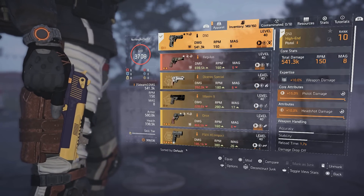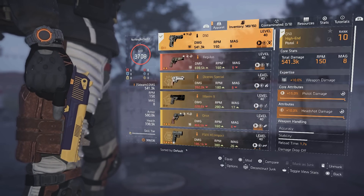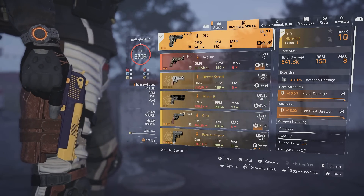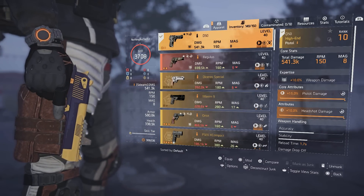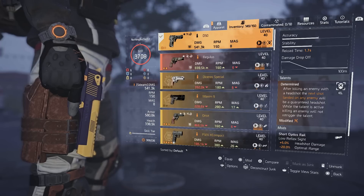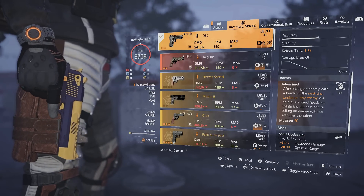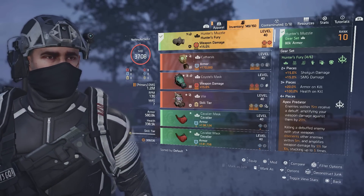If I could get one with damage to targets out of cover I'd probably test that out. If you have one with headshot damage you can use that. The total damage on this build is 541,000. The reason we went with Determined is we can continue to get headshots — body shots all work too. This all changed in Season One of Year Five. We are running Hunter's Fury as a four-piece.